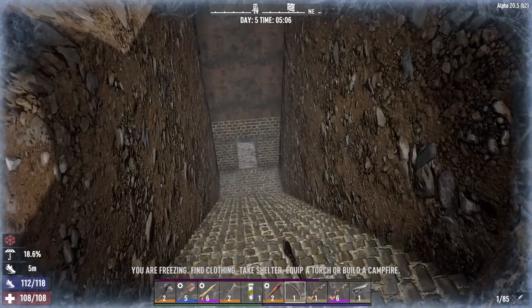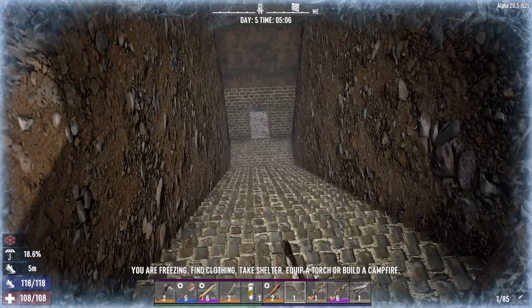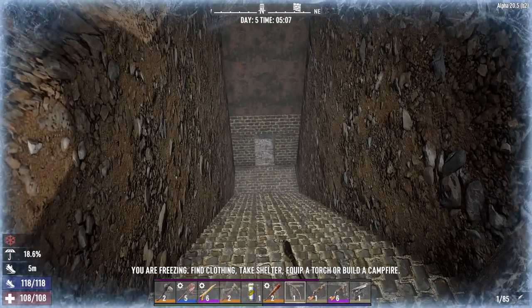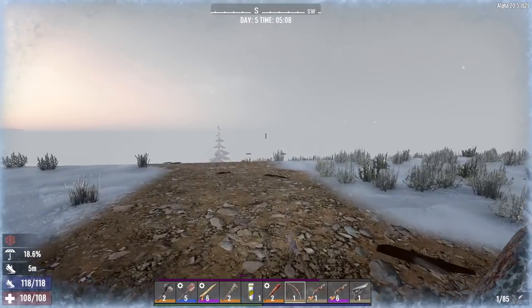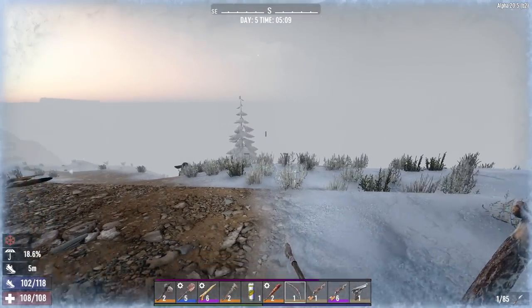Here's the horde base for tonight. I upgraded all this to cobblestone and put in a couple of hatches right there. The hatches need to be upgraded further though. I'm out of iron, so that's another thing we've got to do today — mine some iron.